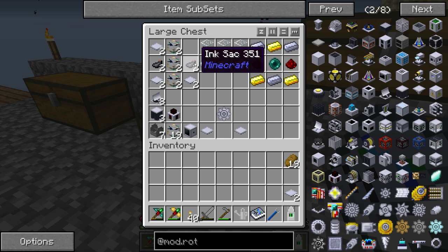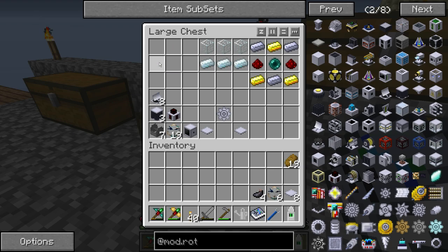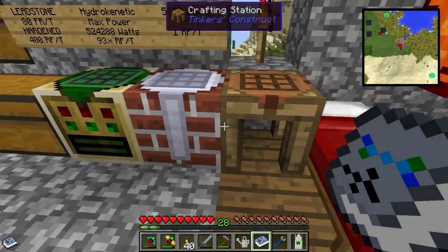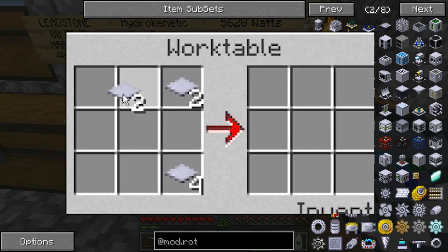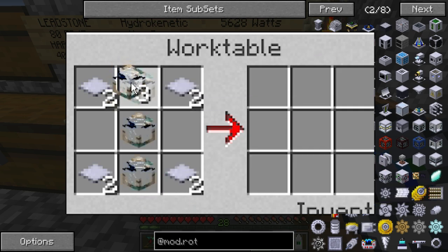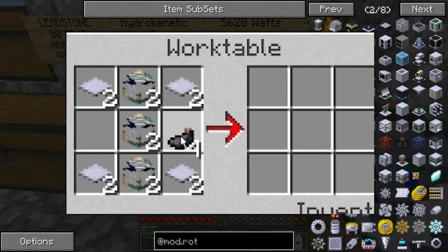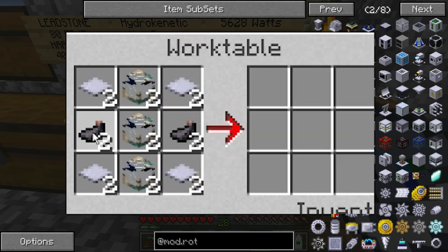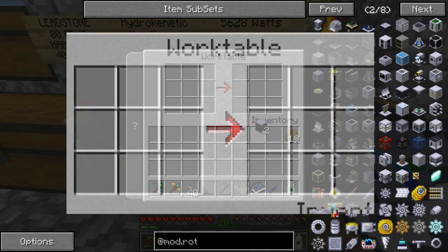So what we're gonna need first: four base panels, three liquid pipes, and two ink sacs. What you do is put one base panel in each corner, then run the liquid pipes down the center, and put the ink sacs in the other two areas on the sides. And you get the Solar Tower like that.